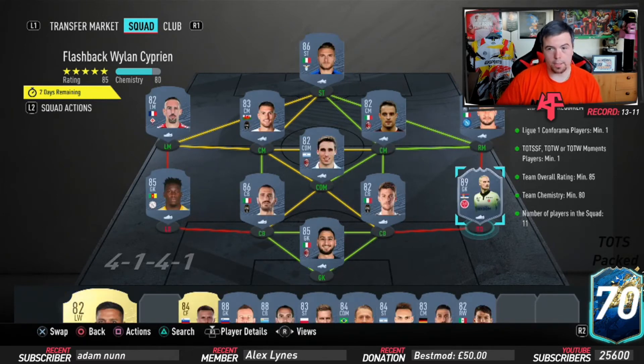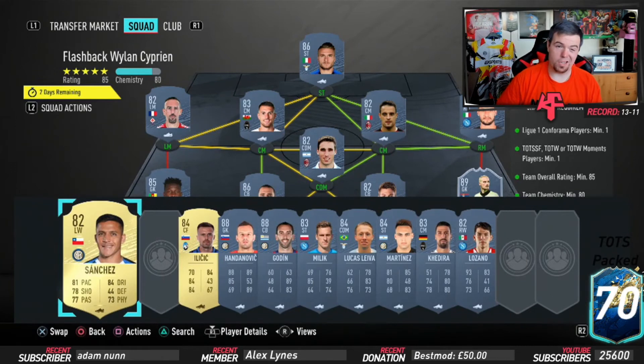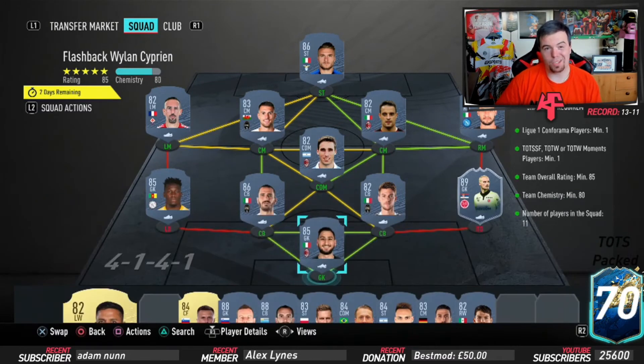No position changes or loyalty needed — just strong links and 11 players. There are a couple of forced picks though: I had to put in Ribery. I tried hard to use Sanchez instead because Ribery is two and a half times more expensive. If you have a Sanchez and can play him at left winger or left mid, you can build it much cheaper.